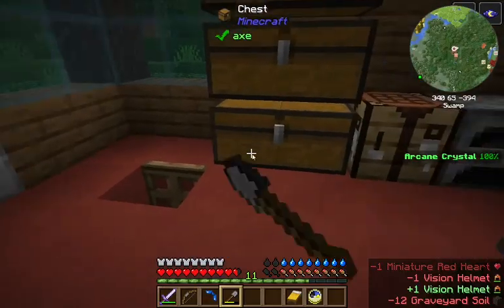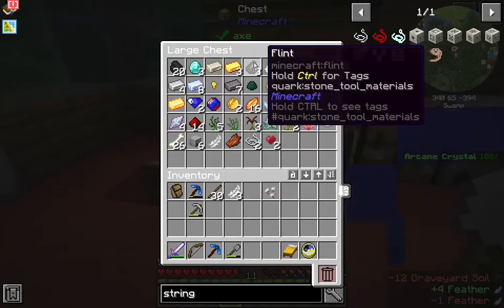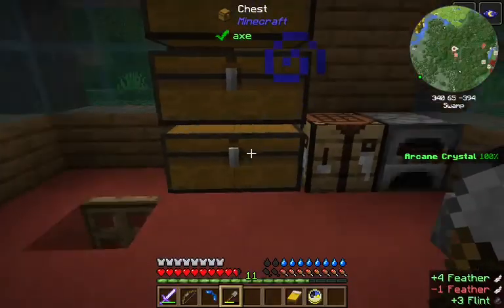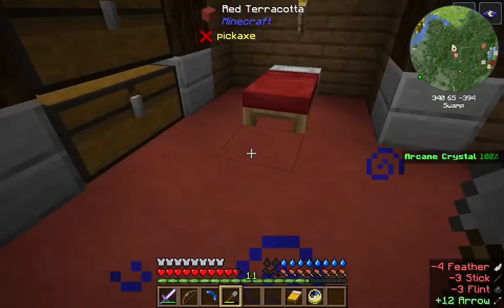We found some feathers and we have a little bit of flint. I'm assuming we can make arrows like this — and yes, the arrow recipe is just normal. That's good.